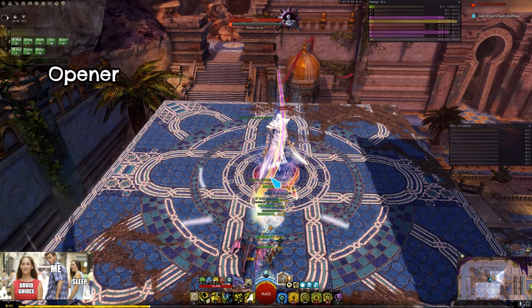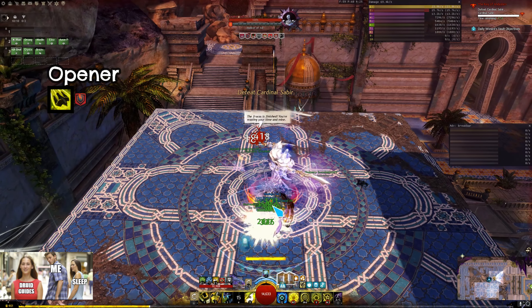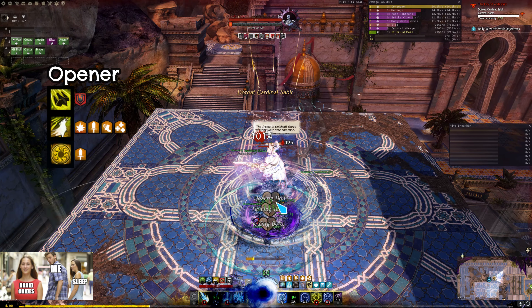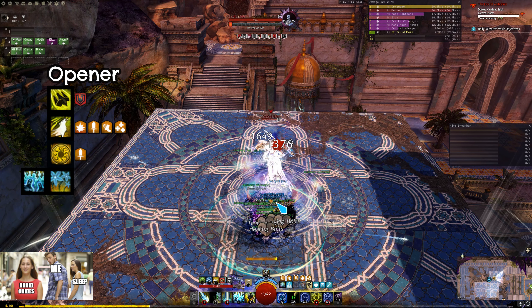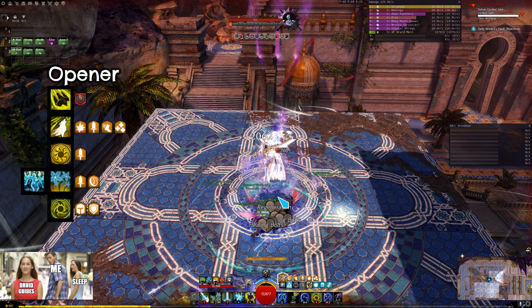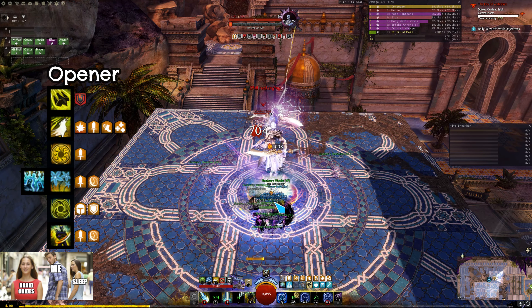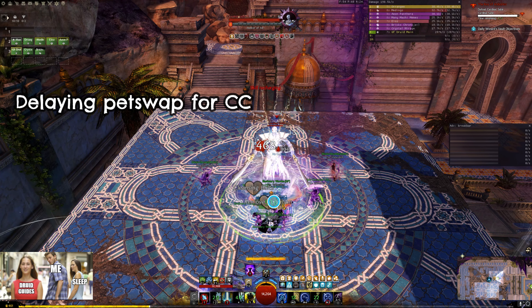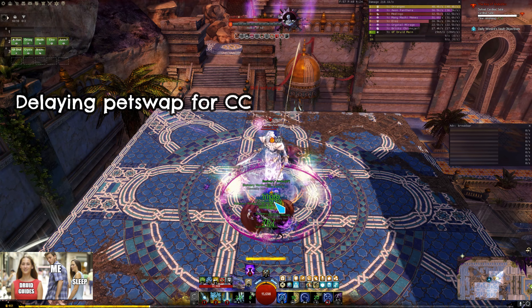I do a pretty standard opener. I start with Warhorn 4 that applies vulnerability to the boss, then Warhorn 5 for boons, Stone Spirit for Might, and then I enter Celestial Avatar. CA4 and CA2 — CA2 is an instacast. Stone Spirit for protection, then CA5 for Might and Alacrity. And you can see that I'm not swapping my pets yet for Clarion Bond, because I want to use them both for CC. If I swapped them now then the pet swap would not be off cooldown for CC.